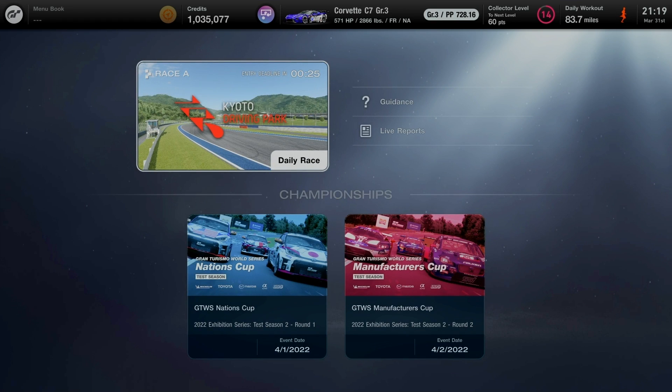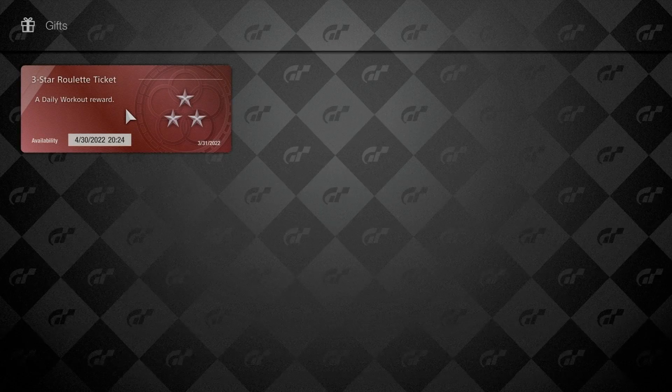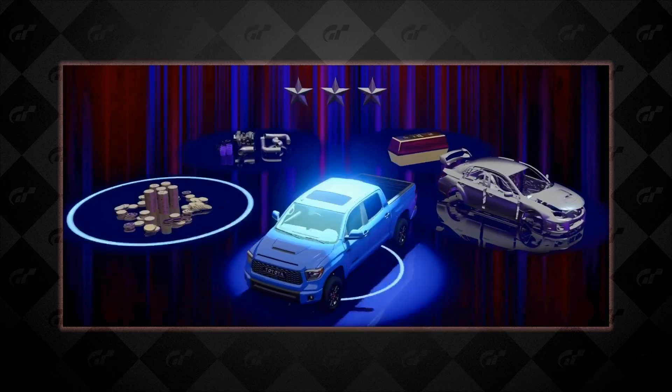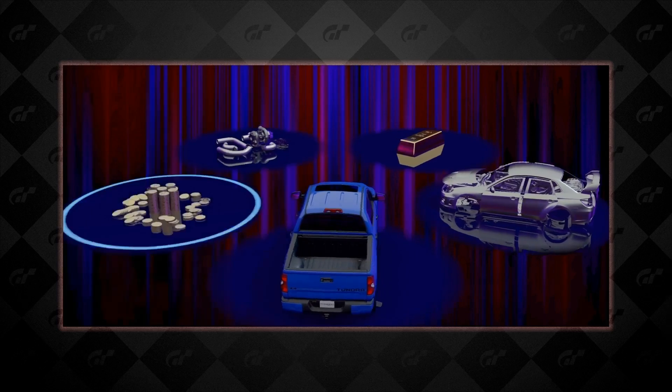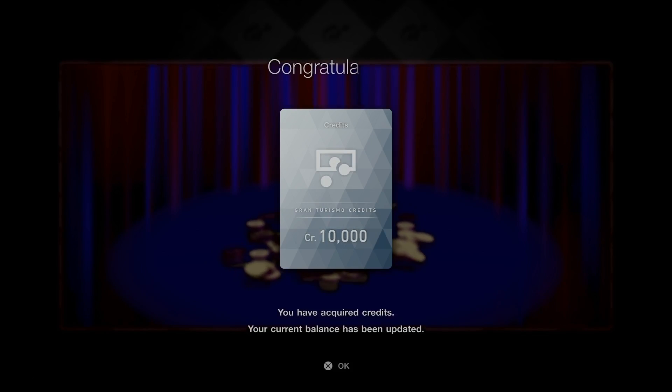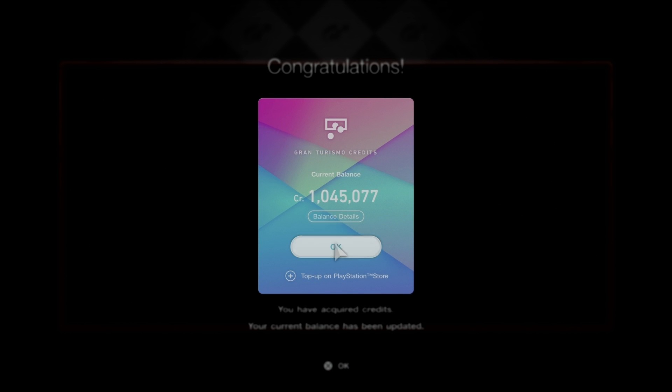Time to head back to the garage for a roulette ticket. A three-star ticket is available — hopefully a good gift by chance. Three-star roulette ticket — let's see which prize I get. Come on, give me a Toyota Tundra TRD Pro! So close — I almost got a pickup truck but ended up with 10,000 Gran Turismo credits. I'll add that to the balance to climb back up toward 1 million.